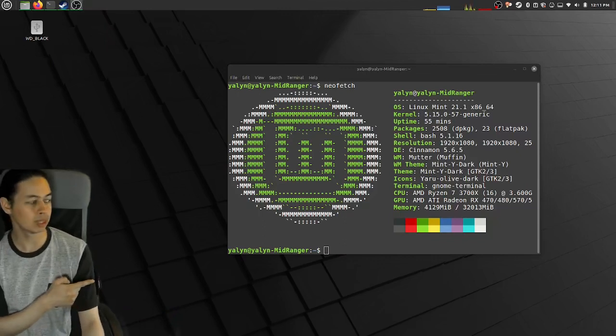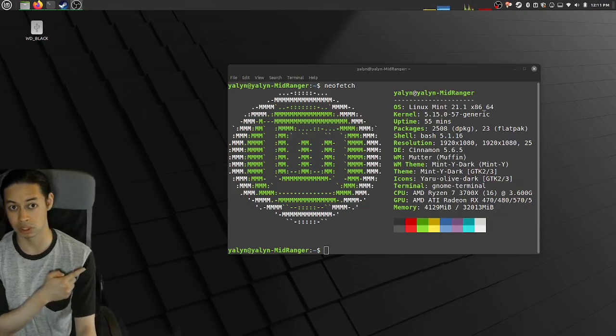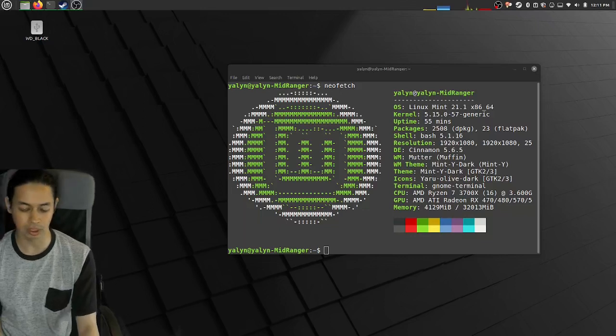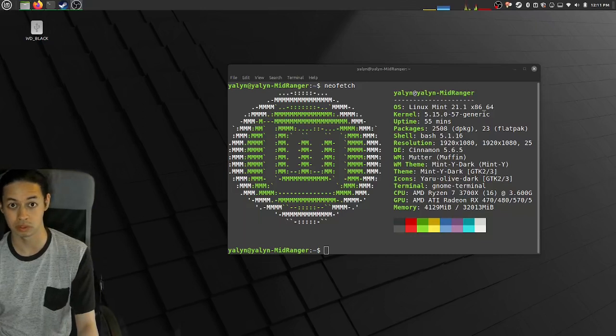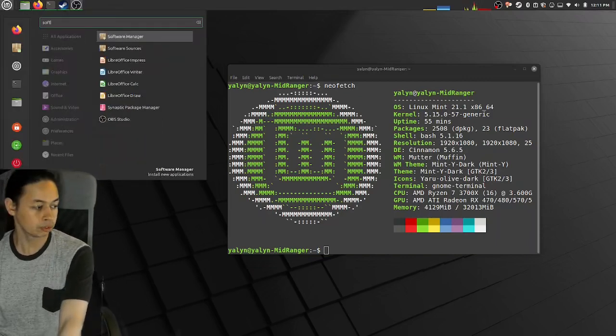I'm using a Debian-based distribution — keep in mind that Steam Deck uses an Arch-based distribution, so that's something to bear in mind. I'm using an RX 580. It doesn't know specifically which GPU I'm using, but there you go. Let's go ahead and begin.